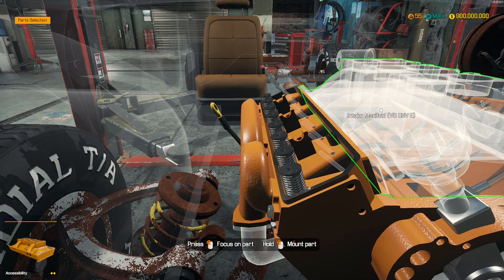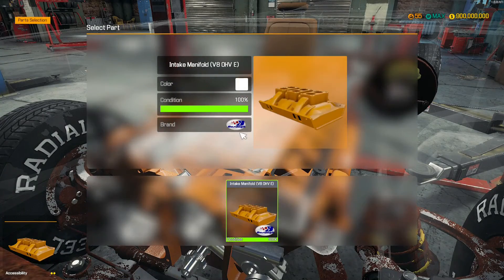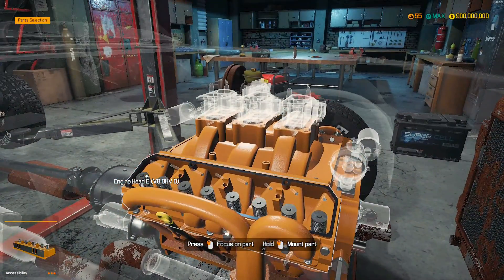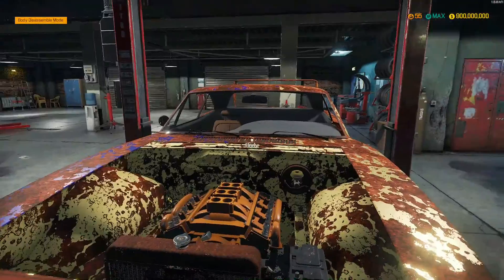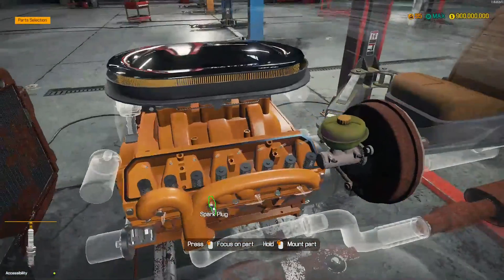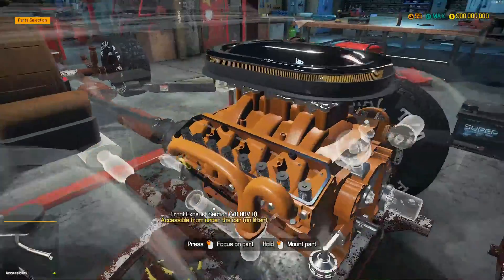Get an intake manifold — okay, I got the correct manifold. Wow, it's got triple carburetors. Guess I need three of those now. Let's see if I got the right stuff. This engine's looking pretty good. I think I'll just keep it on a time-lapse and put on the finishing touches here.